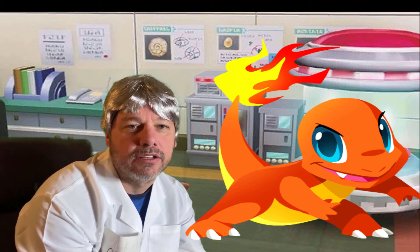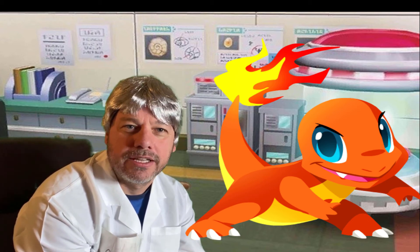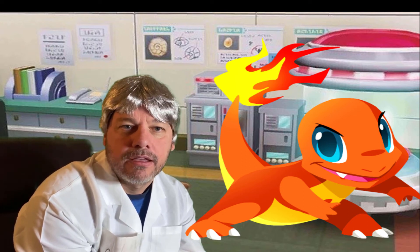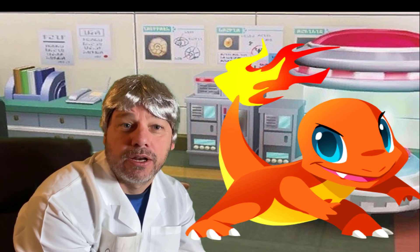The tail can tell you a lot about Charmander. Its flame will flutter when he's excited. It will flame up when he's angry or aggressive. And if his tail flame should ever go out, Charmander would die. Charmander's flame is even known to sizzle or steam when it rains.